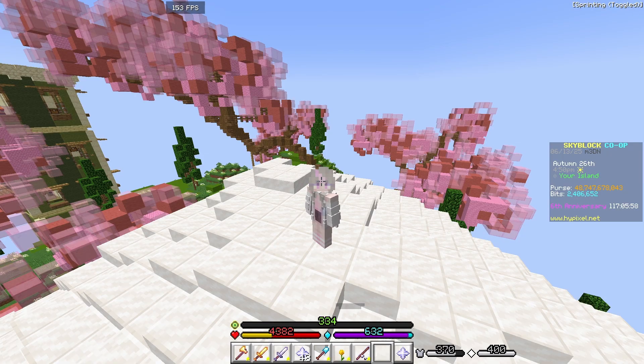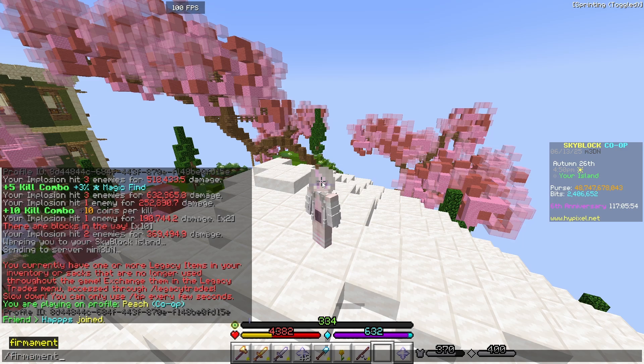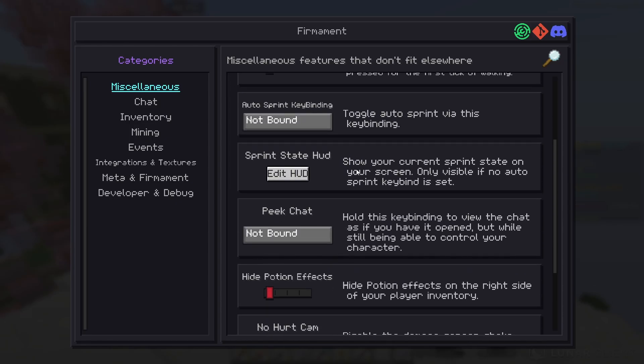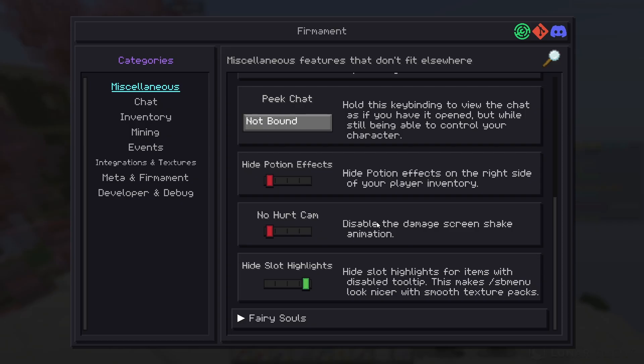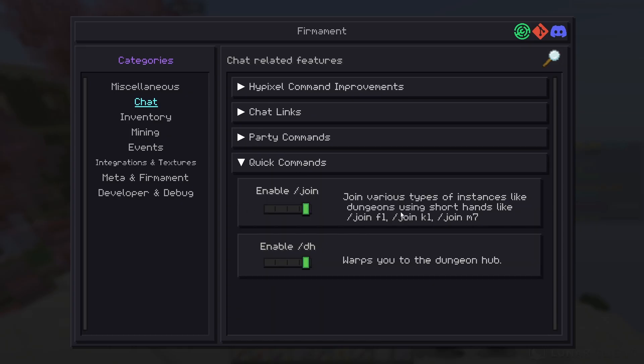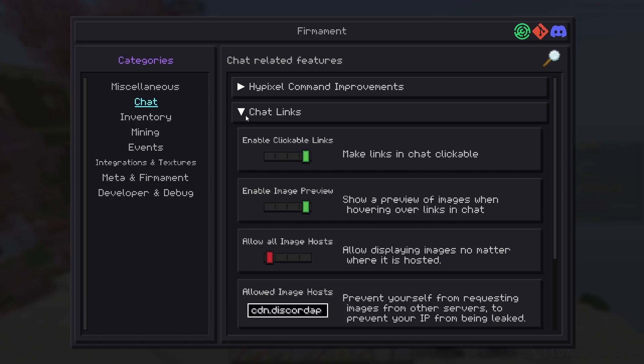This next mod is mainly based off of NEU and uses the same method — just type /fermament in chat to open the mod menu. It basically has an identical GUI to NEU for its config menu. It has fairy soul waypoint helpers, fixes for auto sprint, you can turn off hurt cam, hide potion effects — which a lot of people have issues with when swapping to 1.21 because they don't like seeing potions in the top right of the screen. They also have party commands and quick commands like joining M7 or any dungeon floor, easy or Kuudra, and a quick way to go to the dungeon hub just like NEU. They also have image preview.